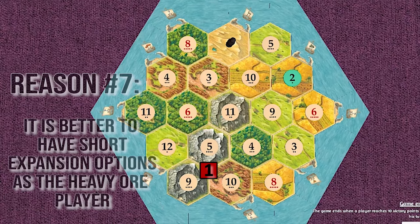Reason number seven: it's better to have short expansions as a heavy ore player. As a heavy ore player, you usually don't have strong road resources, so you want short expansion spots. Placing on the 9-5-10 and pointing towards the coast allows you to have two potential settlement spots: the 9-ore and the 10-brick. A second player on the 6-5-11 might have a problem expanding — if they get cut off, they might be forced to build two roads and then a settlement without strong road resources.